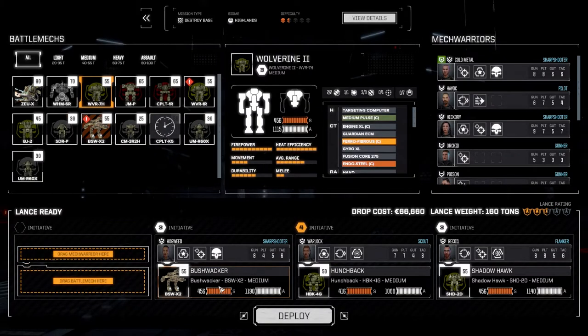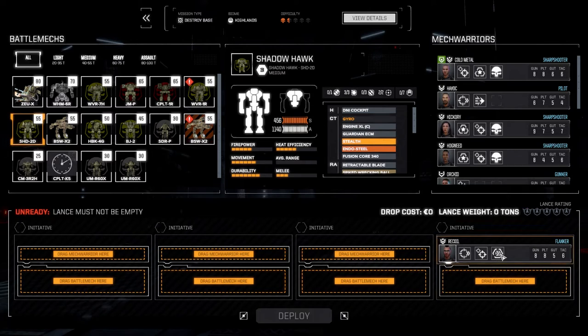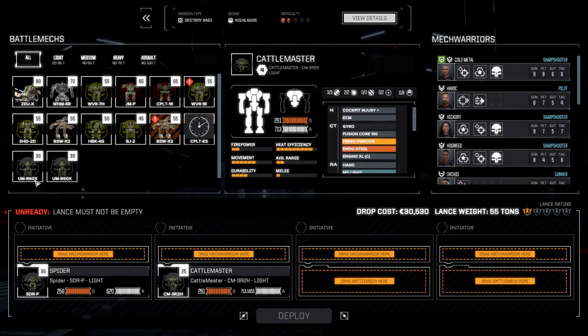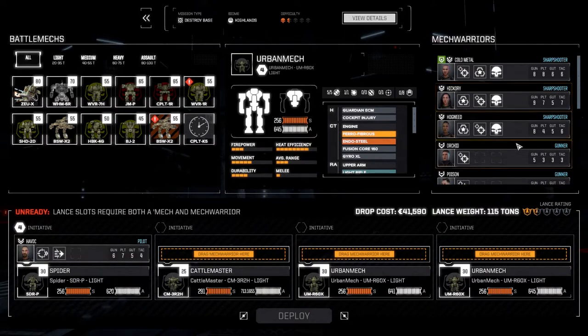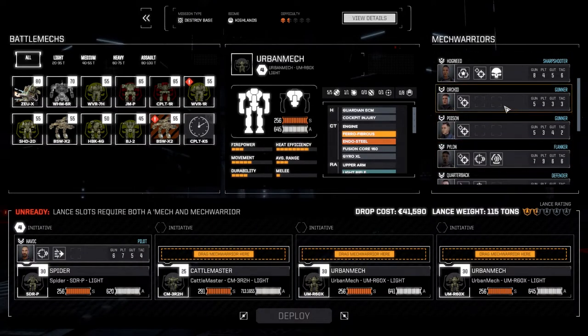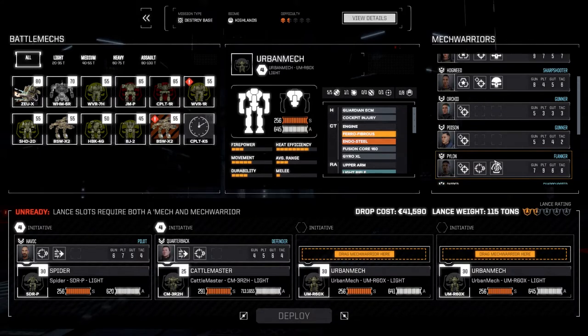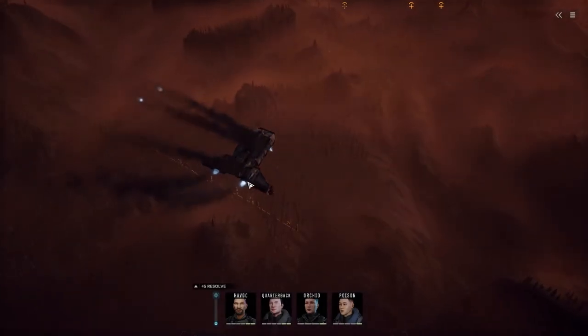We're going to take out our main lance and put in our light lance. We'll bring in our Spider, our Catmaster, and our two Urbies. Havoc goes in the Spider, Quarterback in the Catmaster, and Orchid and Poison in the Urbies. Let's deploy and get it done.